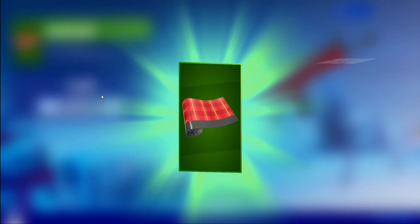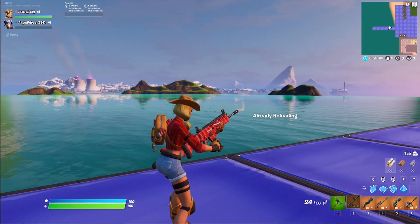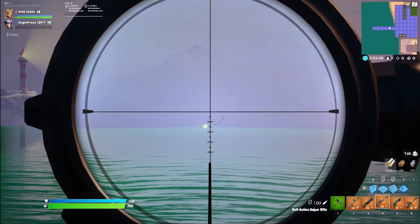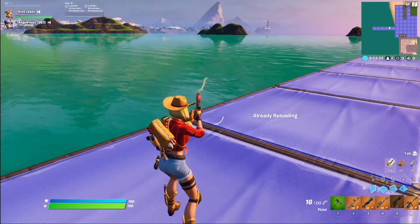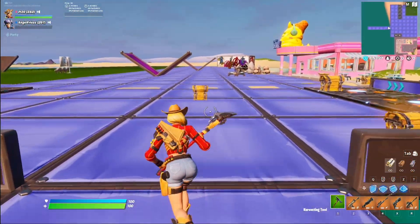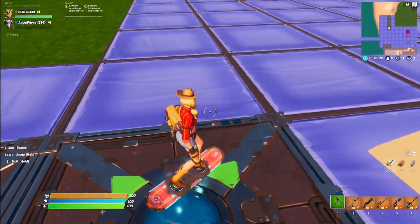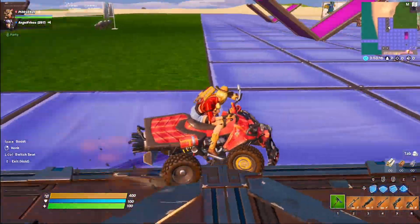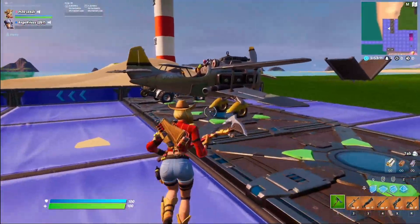First we have Rustler with the Rustler Plaid weapon wrap. It's a nice wrap — it's simple, it's plaid. I also have a glider that matches really well, I already forgot what it was called — my memory is scuffed. That looks good. For the pickaxe, the Spurred Swinger is looking real cool. I like how the spur actually swings on the back. Here's the wrap on various vehicles — it looks kind of boring on the hoverboard. I realize these aren't in the game anymore, but it still gives you the weapon wrap on a bigger object to see the details.